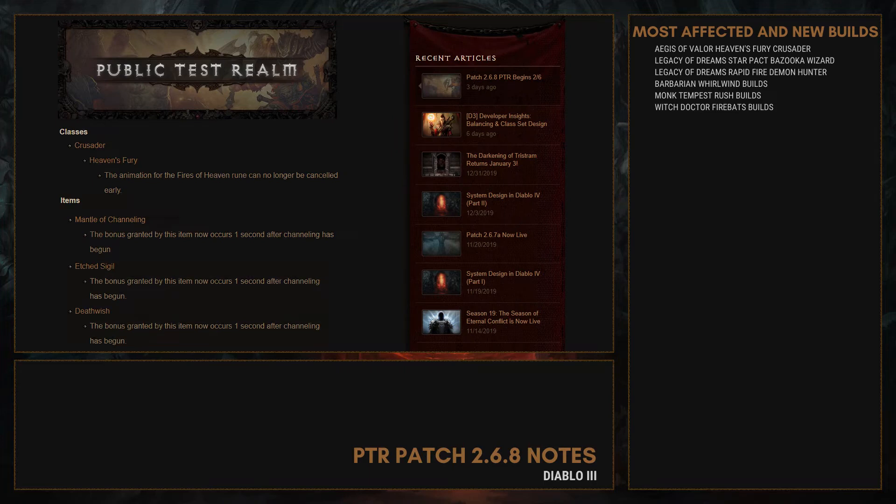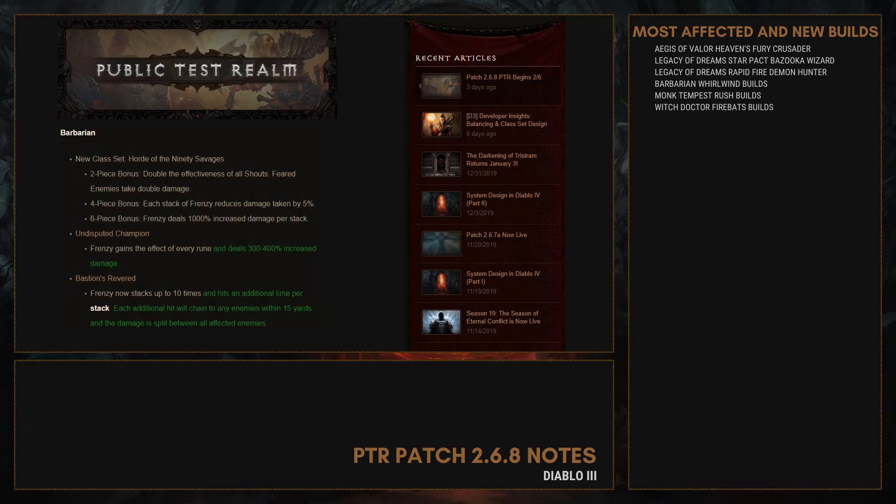Now let's check the 3 new class sets. For the Barbarian, it's the Horde of the Ninety Savages. The 2-piece bonus doubles the effectiveness of all shouts, and feared enemies take double damage. The 4-piece bonus gives each stack of Frenzy a 5% damage reduction. The 6-piece bonus causes Frenzy to deal 1000% increased damage per stack.